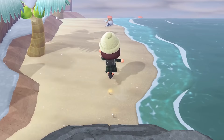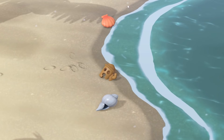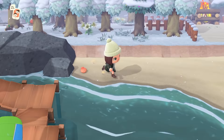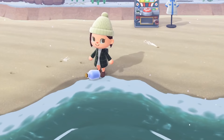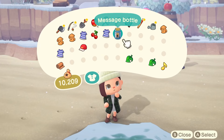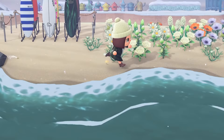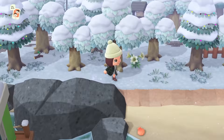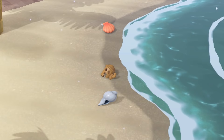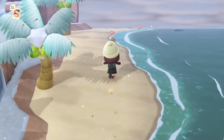As of the latest update, gyroid fragments can now be found washed up on your beach, similar to how bottles work. Except with gyroids, there's only a 30% chance that they'll appear on your beach. Run around your beaches every day to see if you got lucky. I tried to do some experimenting to see if gyroids worked exactly like messages in bottles. You can have one bottle appear on your beach every day, but if you miss one, the next day you can have two spawn — one in the morning and one in the afternoon. Due to the fact that bottles have a 100% chance of appearing and gyroid fragments are only a 30% chance, I'm going to say that two probably won't spawn if you happen to miss one. If I find out otherwise, I'll be sure to pin a comment.